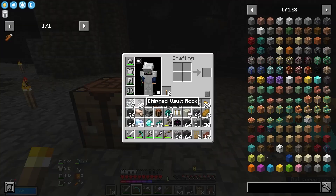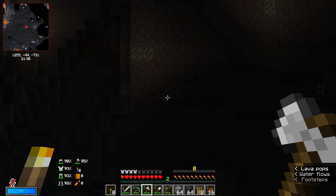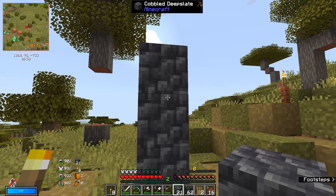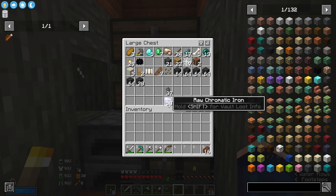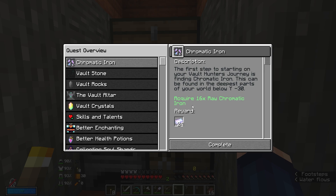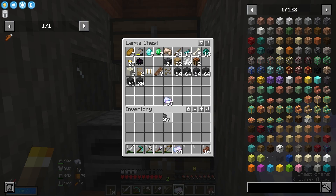Back to mining. I reckon just over half a stack is going to be good enough for us. Now I need to go all the way up. We're home — and I've left a marker for where we need to go back down. Now that we're back with all of our Vault Stone, rock and chromatic iron, we can start doing some of the quests. We've got the chromatic iron one and it's going to give us a whole load of chromatic iron ingots.